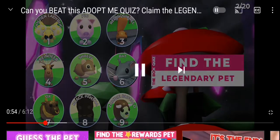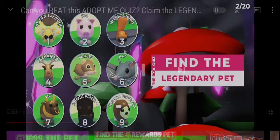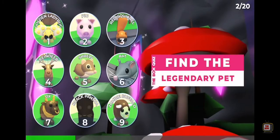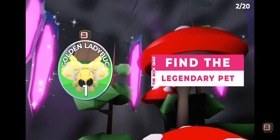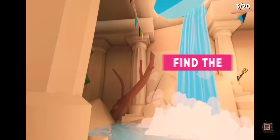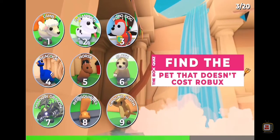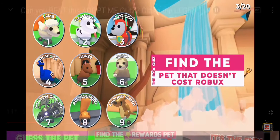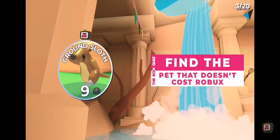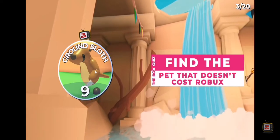Question 2: Find the legendary pet. Definitely the golden ladybug. I want a zombie buffalo though. Next question: Find the pet that doesn't cost Robux. Ground sloth — of course it's the ground sloth. Not to be confused with this. Yeah, ground sloth.